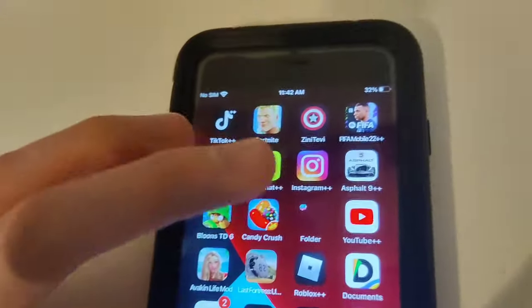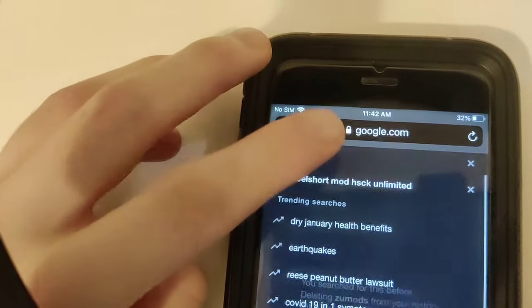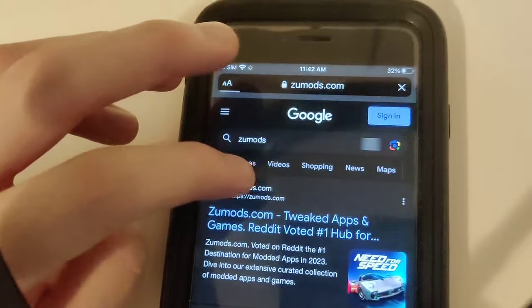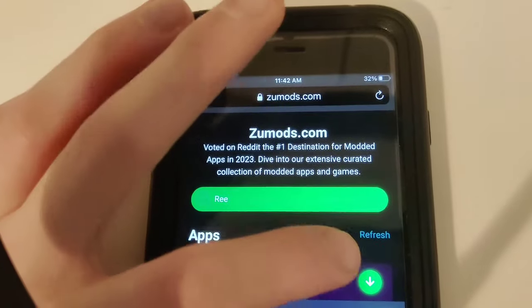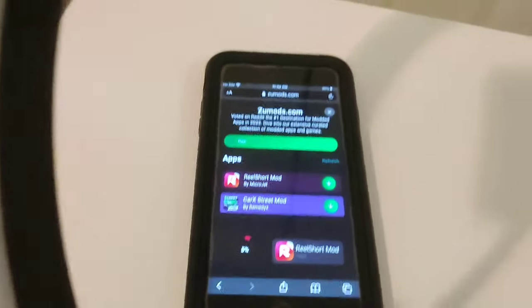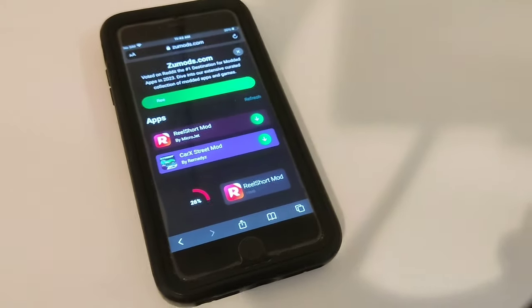So to get the Real Short hack, go to your browser, come over to Google, and just type in 'zoo mods.' Once we're on this mega hack site, go to the search bar and type in 'Real Short.' It says Real Short mod, so all we've got to do is download this and we're all set. I hope you guys enjoyed it — definitely go try it out for yourself.